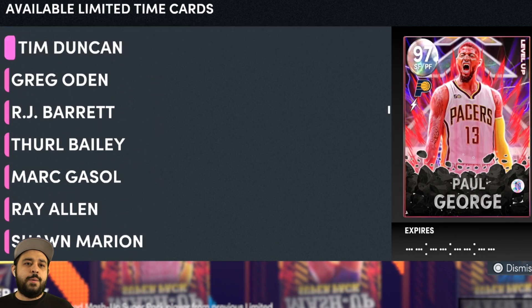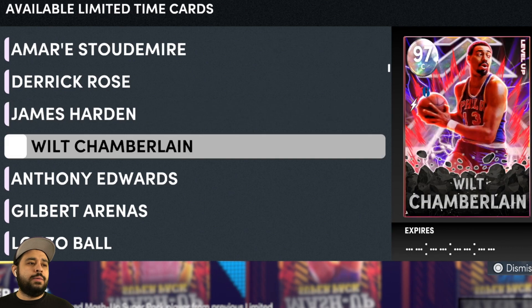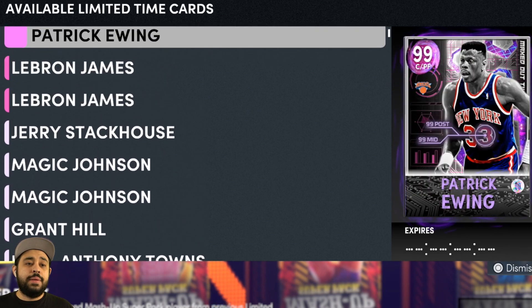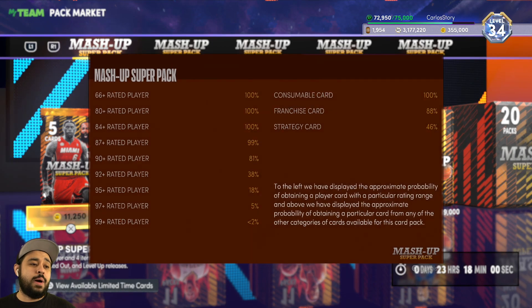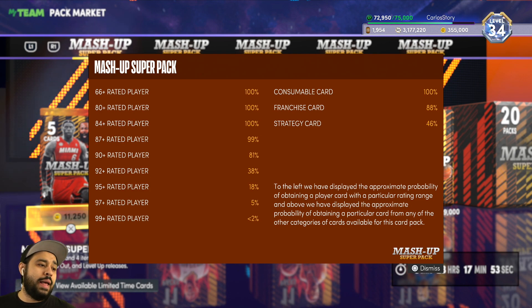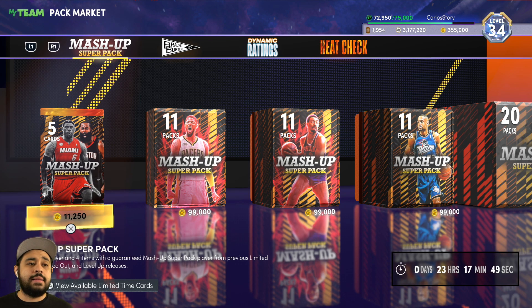I gotta see the odds on these packs as well. It's going to be less than 2% for a Dark Matter, 5% for a Galaxy Opal. Those aren't the best odds by any means, and again, these packs are not worth it. I am only doing this in the name of science.